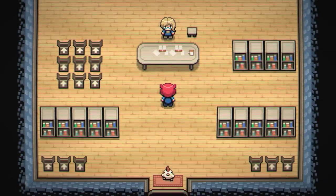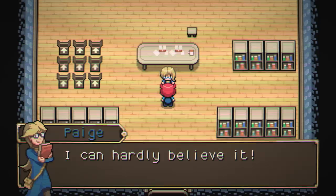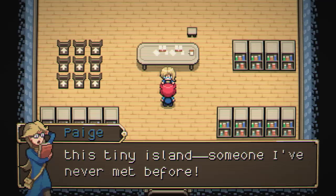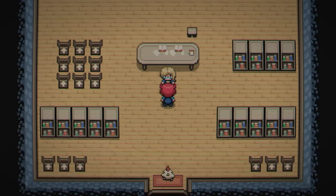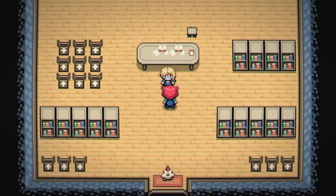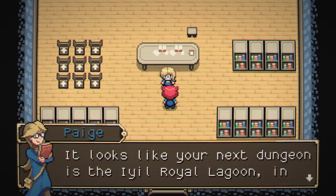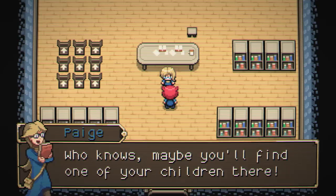Who are you? A new face — I can hardly believe it! After all these years on this tiny island, someone I've never met before. What can I do for you? Give me your phone and I'll program the dungeons into it. Looks like your next dungeon is in the Yule Royal Lagoon to the north. Who knows? Maybe you'll find one of your students there.